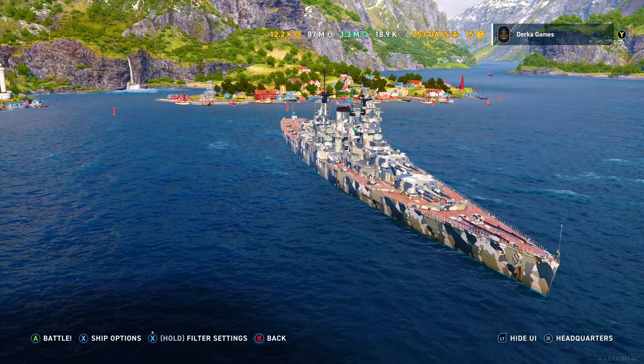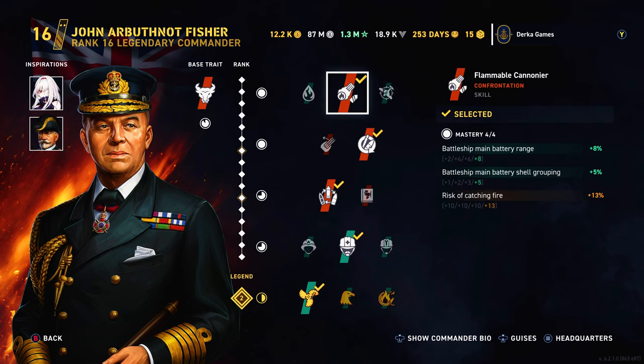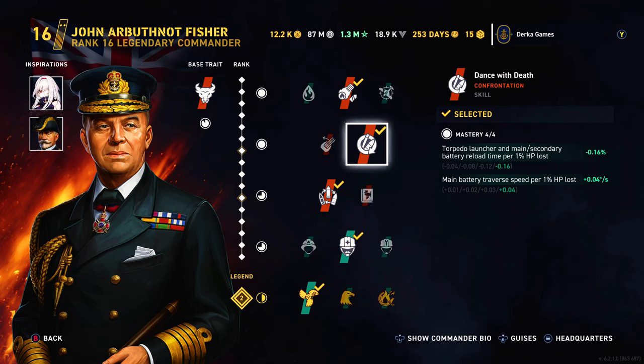So it's all about timing with this ship. My go-to commander is John Fisher, and honestly I'm starting to like this guy more than Azurlane Nelson — and he's free to play. Partially because of a great base trait and the skill in slot 2. PC players will recognize this as the Walmart version of Adrenaline Rush: you lose HP, you get a faster reload. This can be very, very potent.